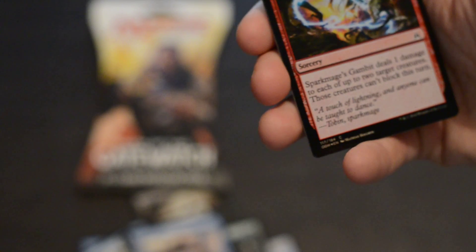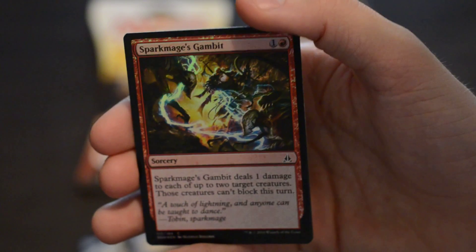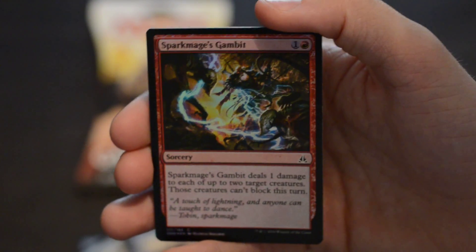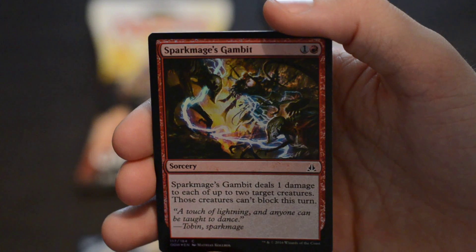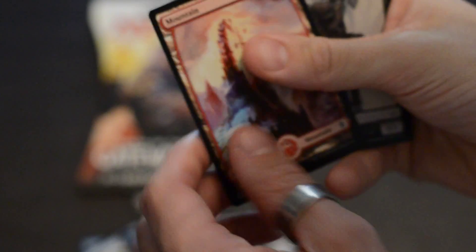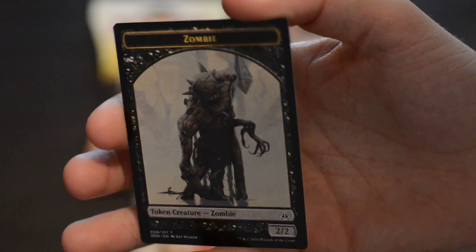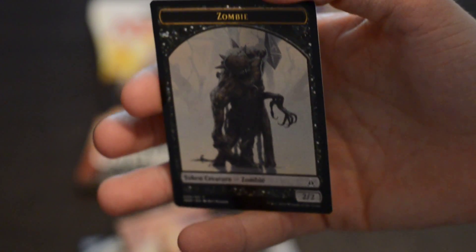Oh, this one's got a bit of a shine to it — 'Spark Mage's Gambit,' as you can all see it's a shiny type of card. 'Mountain.' 'Token Creature: Zombie' — we got ourselves a zombie. He's actually a different-looking zombie than what we're used to, don't you reckon?